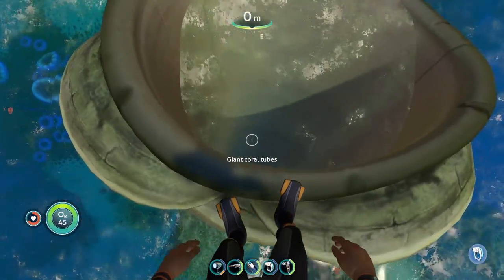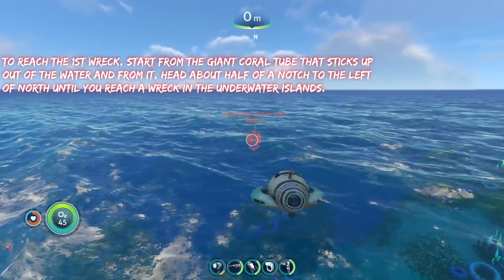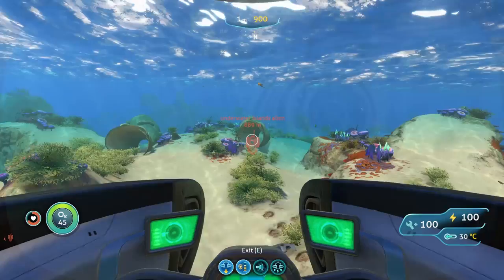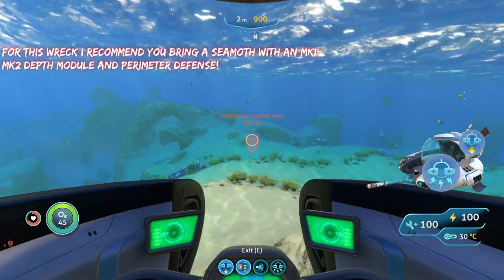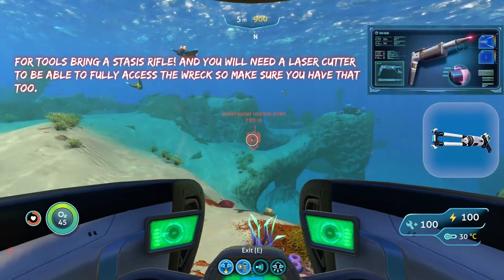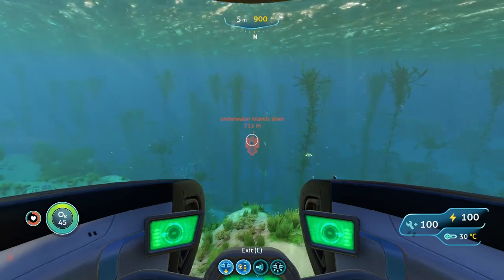To reach the first wreck, we are going to start from the giant cove tree with about 65 meters of water, and from here we're going to head about half a notch to the left of north until we reach a wreck in the Underwater Islands. Coming here, you're going to bring a Seamoth with a Mark 1 or Mark 2 depth module as well as perimeter defense, because there are some annoying creatures here. You're also going to want to bring a stasis rifle and a laser cutter to fully access the wreck.